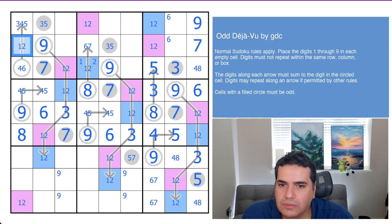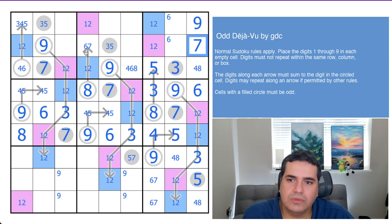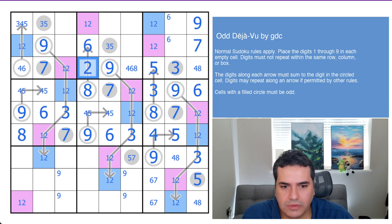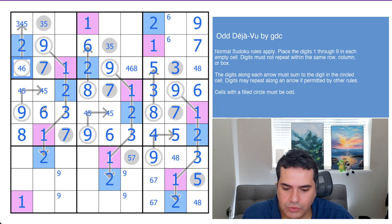Has that helped at all? That's a four-six-eight — it certainly cleaned up the grid quite a bit. That seven stares at this six-seven pair here, so that's a six, that's a two. And in fact all the blues are now two, all the purples are now one. Two can't be on a two-cell arrow with a four, so that's six.